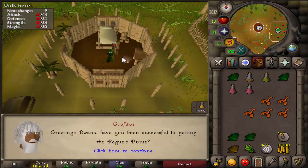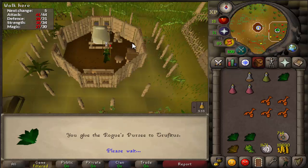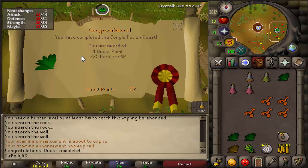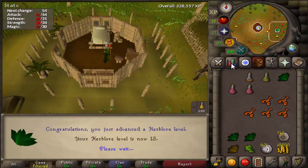If I'm not mistaken, this is going to be Jungle Potion completed. Yep — one quest point, 750 Herblore XP. Level 13 herblore.